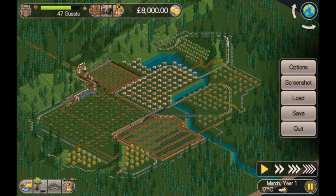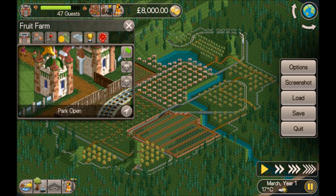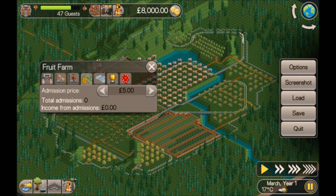Let's have a look then. Okay, a lot of paths around the place — not a huge park but plenty big enough for 1100 guests. You can't buy any more land and we can't build anywhere else. We're charging for admission.